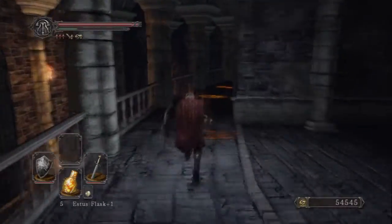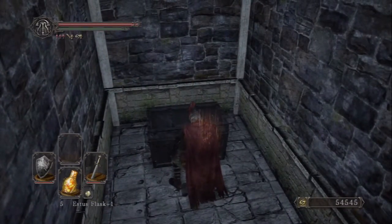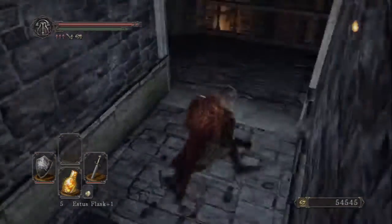So, over here. I believe there's like an armor set over here. Let's see. Oh yeah, I think so. It'd definitely be in this chest, if anyway. It's around here somewhere. Let's see. Alright, we got the knight set.